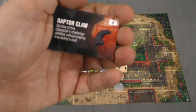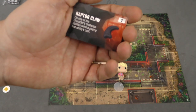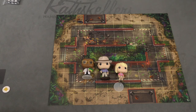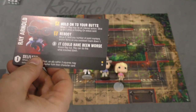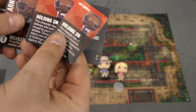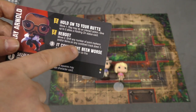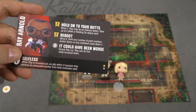There's also a raptor claw item you don't have to equip on the raptor — you can equip it on anyone, and you can do one of their challenge abilities without paying the cost; you pay three and use this card instead. Now we have Ray Arnold. He has a 'hold on to your butts' ability: when he does an interact action, he can move, interact, and give allies plus one defense so they can't be moved by the opponent. He can also move two and move any number of point markers on the cooldown tracker down by one. I really like that ability — great support character.